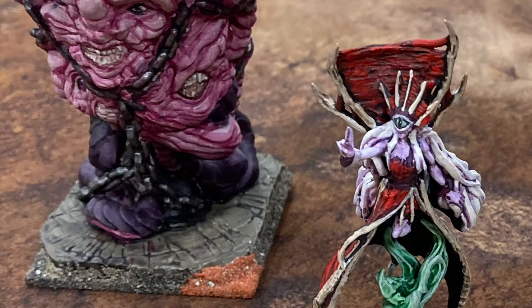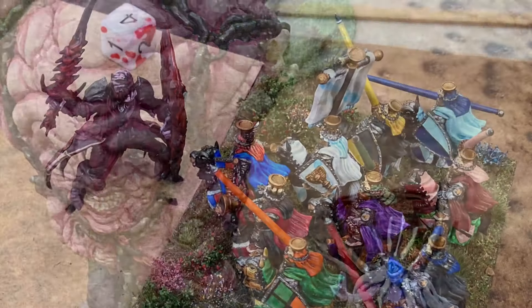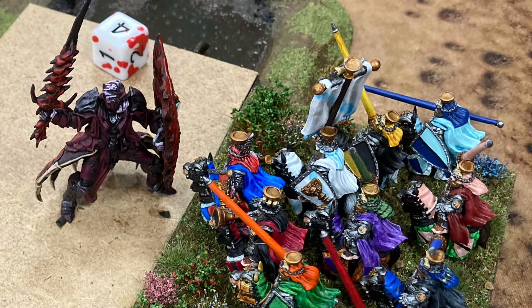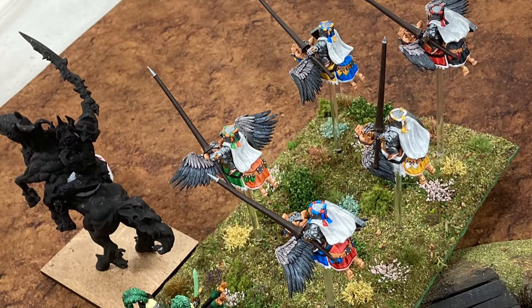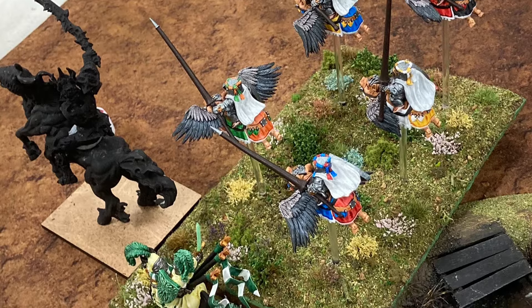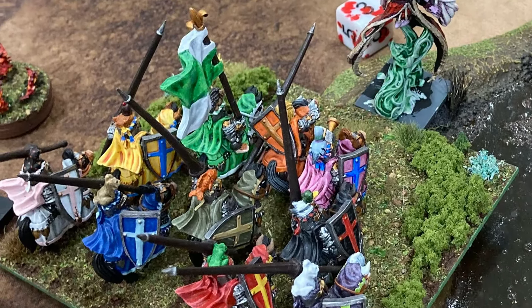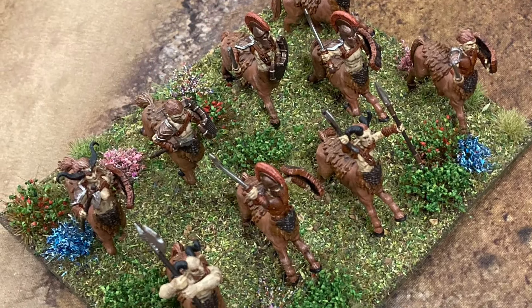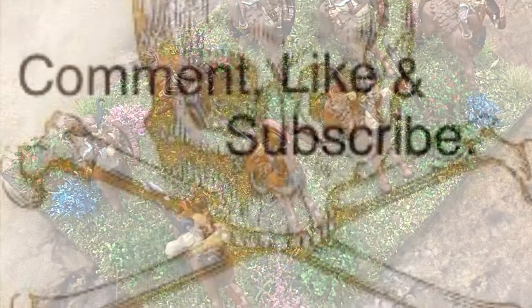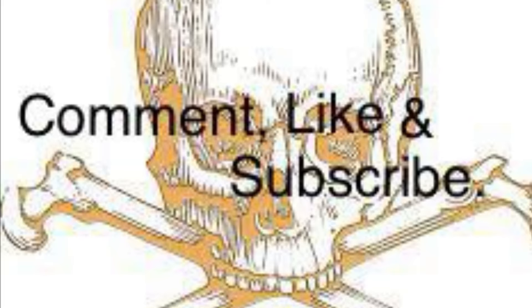A die roll determined there would be a turn seven. Green Lady turn seven: one charge went in but didn't kill the target. Another unit moved into position, and a final charge killed the Impalers. The game ended with the Green Lady holding the center objective for three points and another unit scoring two points — a five to zero win for the Green Lady.